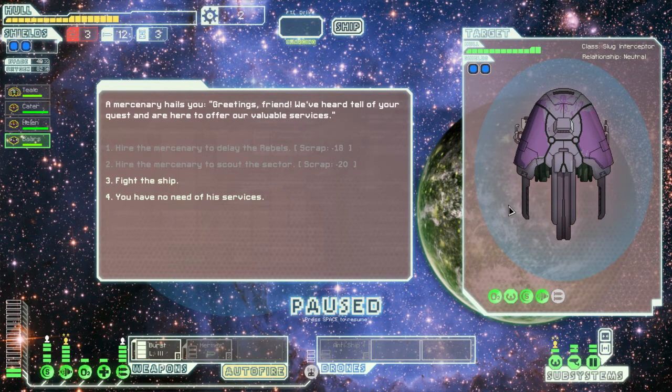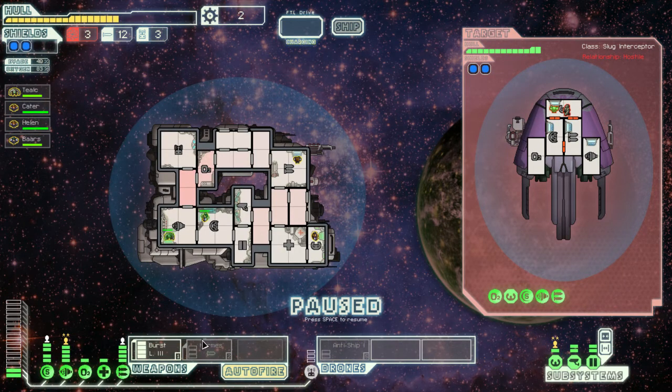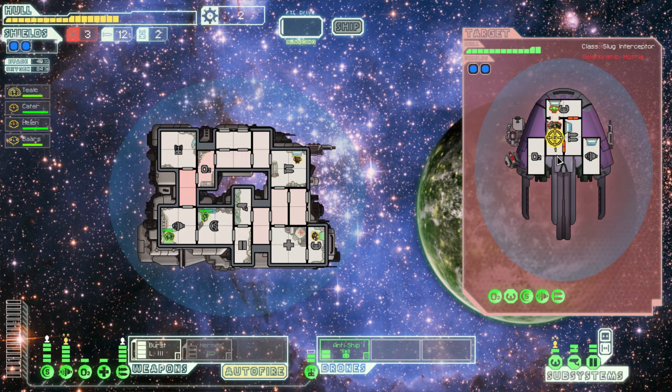A mercenary hails you: 'Greetings friends, we've heard tell of your quest and I'm here to offer our valuable services.' Except I can't afford any of your valuable services. I don't want to fight you, but you have two levels of shields and I need scrap. The only way to get scrap is to fight someone, and fighting someone who only has two levels of shields is better than fighting someone who has more. So mercenaries are worse than rebels — the only honourable course is to engage the mercenary in battle. Autofire is on. Anti-ship drone. Burst laser to his shields — the idea is just to bring those down as quickly as possible and hope he doesn't have missiles. That's pecking away at his shields but doesn't really do anything.